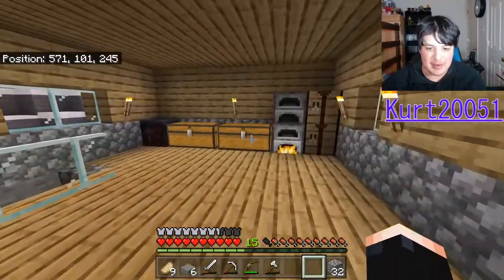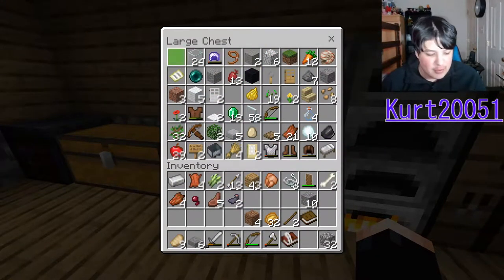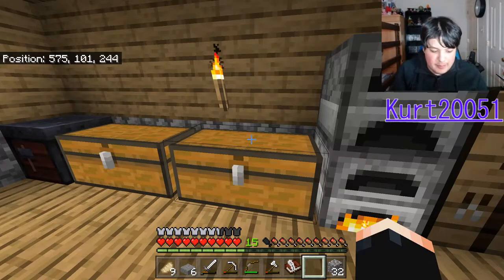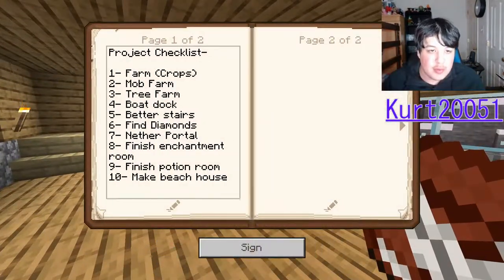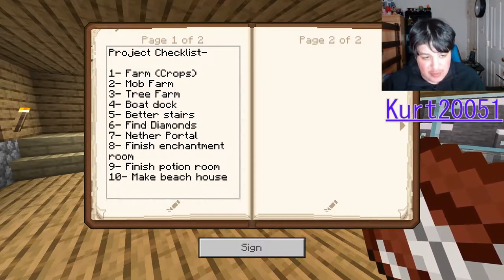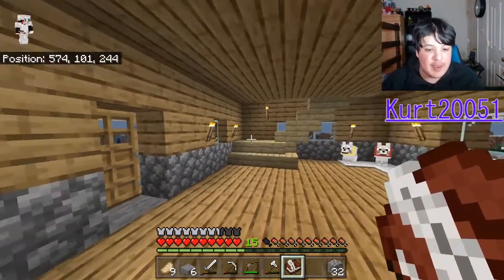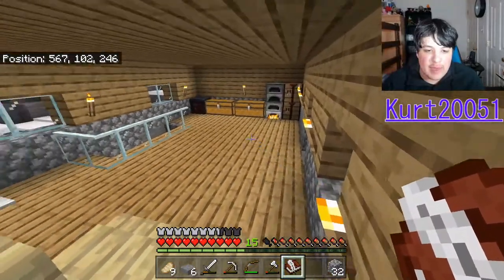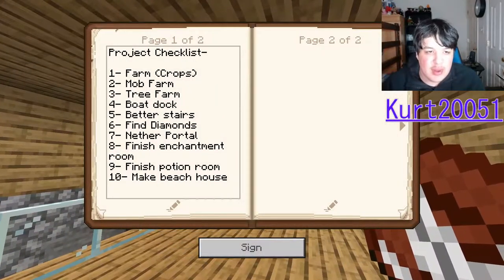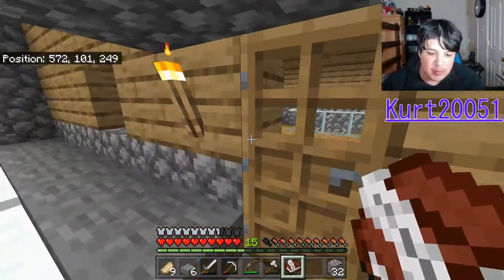So in this episode, guys, I wanted to do some stuff. Let's get our little project book that we made last episode. We got farm, mob farm, tree farm, boat dock, better stairs, find diamond, another portal, finish tent room, finish push room, and make a beach house. Those are our 10 projects, and I'd like to get one done per video, or at least half done. We could actually make the boat dock — that's a pretty simple one.